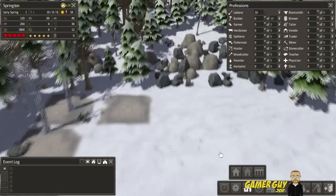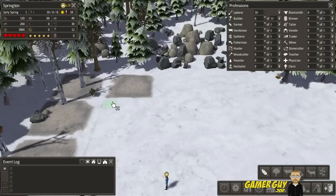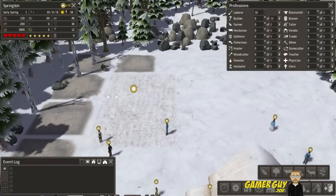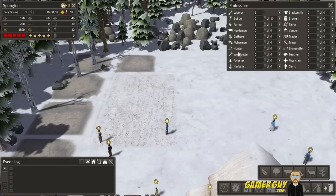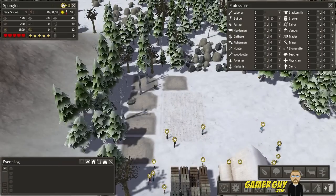Let's get a farm going first. Let's build a field here — we only have peppers so we'll plant peppers. We're going to need one farmer for that. We also need to cut some trees down, so let's clear those out too and get them started.